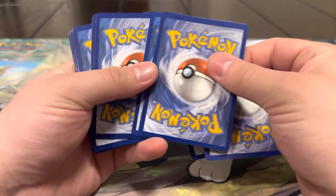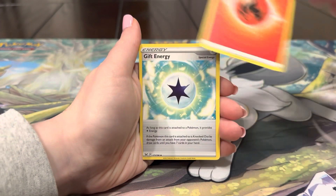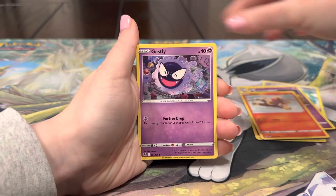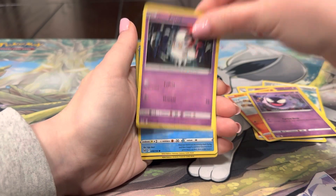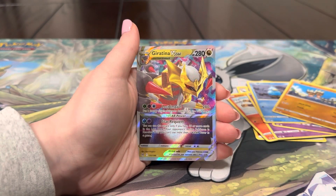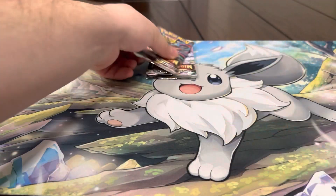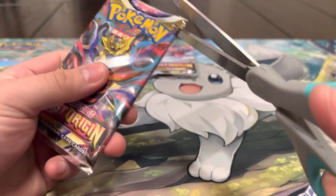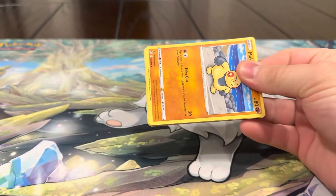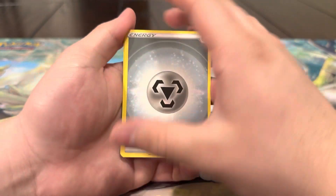We got the radiant Gardevoir — shiny Gardevoir in the front of the pack — come on, give us some luck! This one was tied with Silver Tempest; we couldn't pull an Altar from either one of them until we finally pulled the Lugia from Silver Tempest, which was pretty sick. Lilligant, Gastly, Zorua, Ducklett, Pinnacle and a V Star! We've almost pulled all the Giratinas in this opening, which is pretty crazy. We're still looking for the rainbow too — that would be a nice hit.